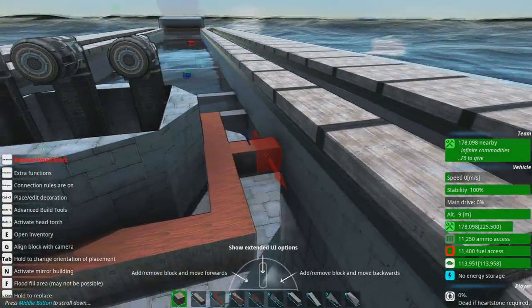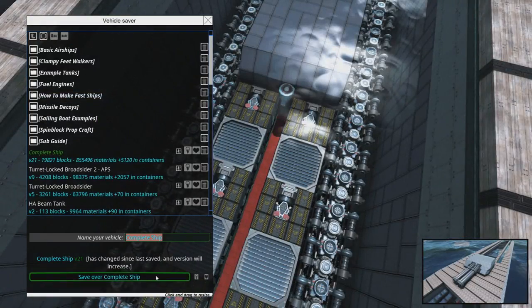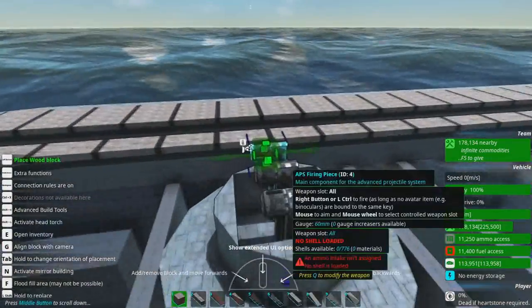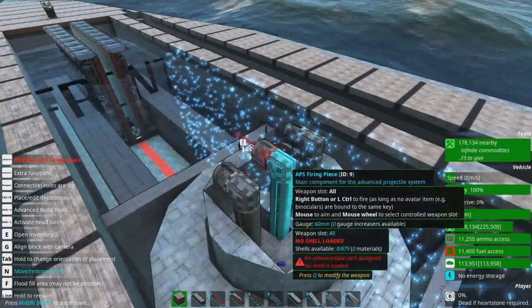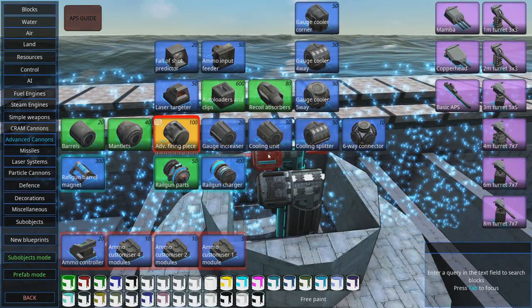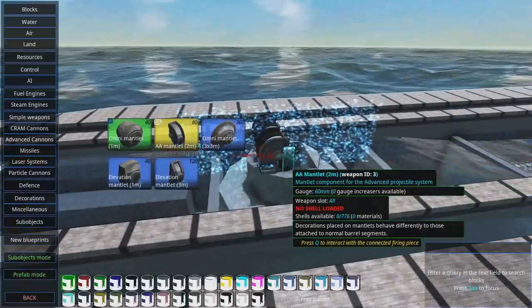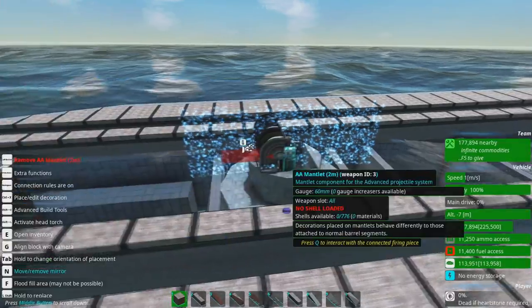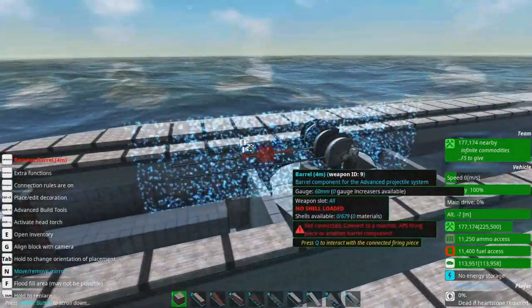We can get rid of these. Beautiful, beautiful. Let's save the game again. And now let's think about — I'm not filling in that turret neck right yet, because you can do cunning things with recoil absorbers and cooling in the turret neck itself if you have to. I don't recommend it — best to keep all your expensive squishy bits where they're less likely to be shot at.